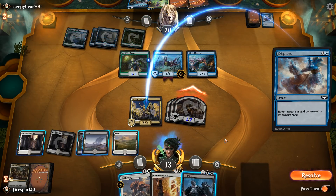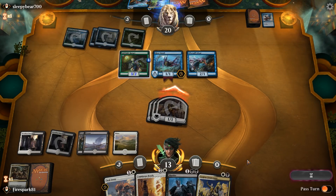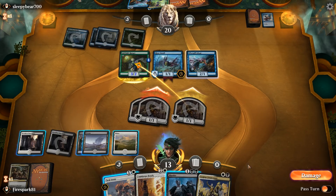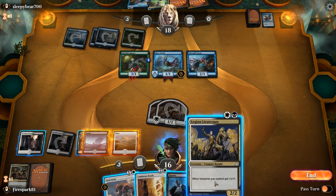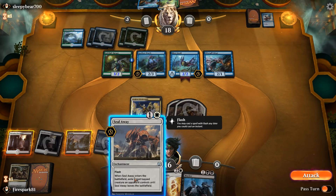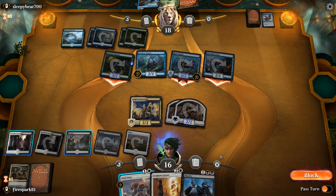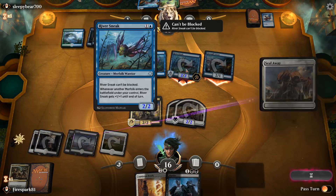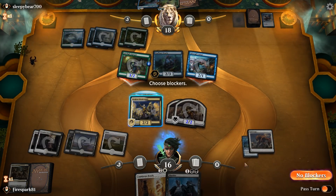He just knocked them all down to 1/1s. The question is whether he's going to block or take the damage — probably going to block at least one. We still gain three life and then just cast this back down. We're going to use Seal Away on the River Sneak as soon as he attacks — he's going to attack this turn — and seal that away because that's going to be very dangerous for us. Then we just take that damage.